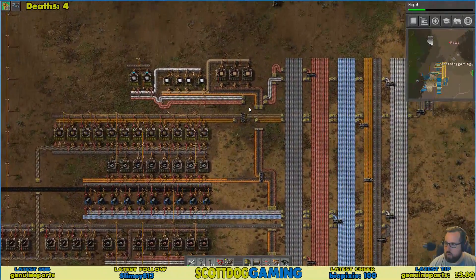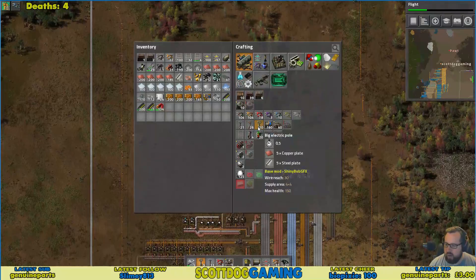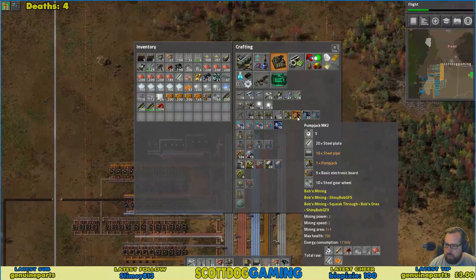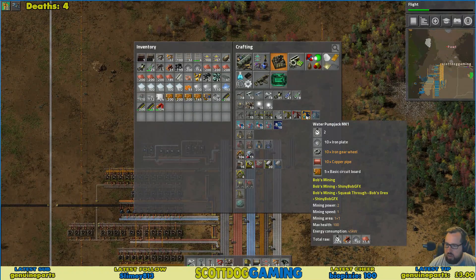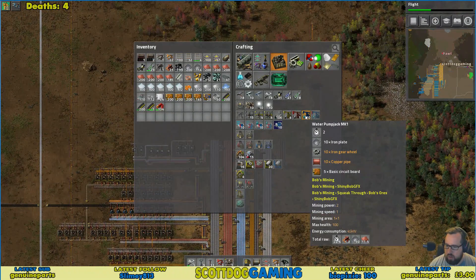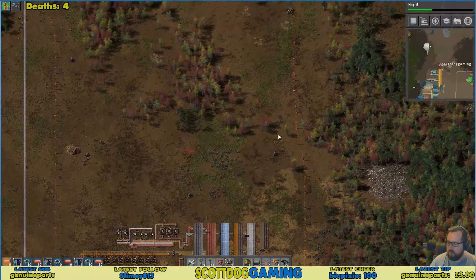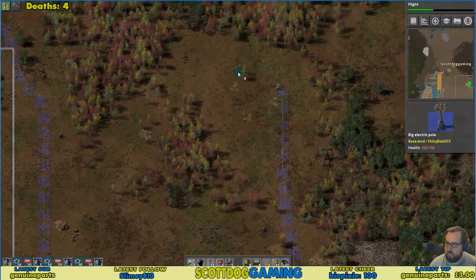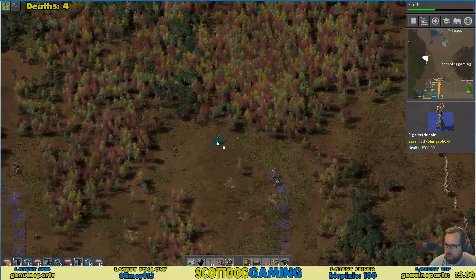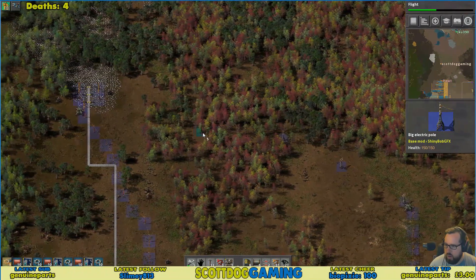So to get that pure water we've got two choices: we can either pipe it down using a pump jack. If you look at the production lines there are pump jacks — there's a water pump jack mark. We don't need boilers and steam engines, we just need pump jacks to get some of this. I'll head up with a pump jack. I can't even find a pump jack — it's under production, third row down, all the way to the right.